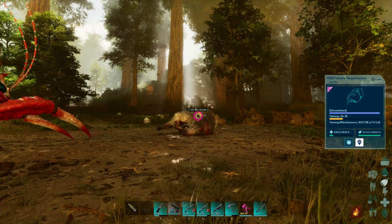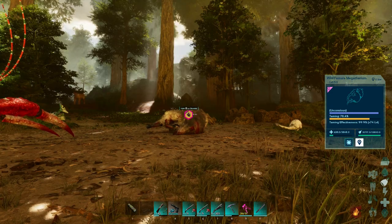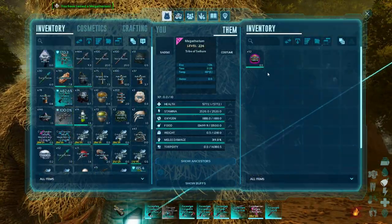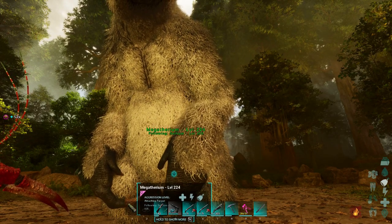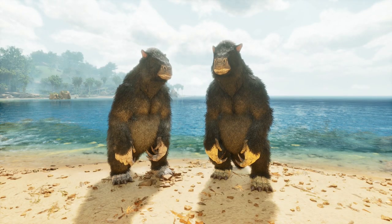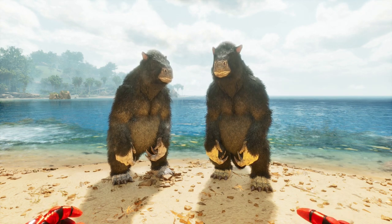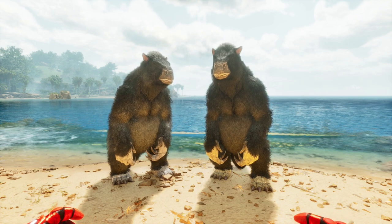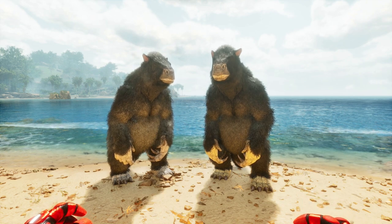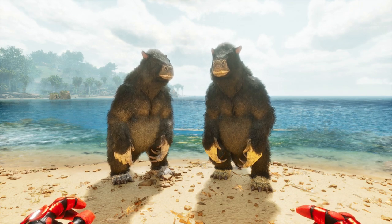Keep your eyes on the environment — they do like to spawn in the Redwood Forest, which is fairly dangerous. With a bit of patience you will have yourself a Megatherium. Remember to take the kibble out of its inventory so it doesn't eat it, then take it back to your base. The Megatherium is really good at fighting the Broodmother — once you have a pair, you can breed them for more. They get a very good buff from killing bugs, going almost into a rage mode and doing a lot more damage.